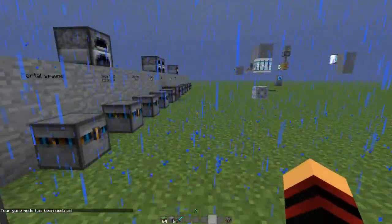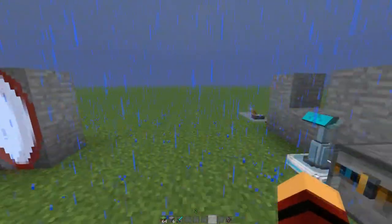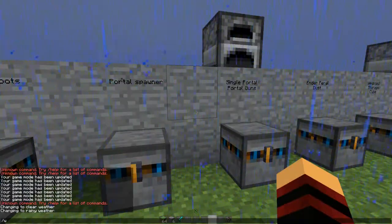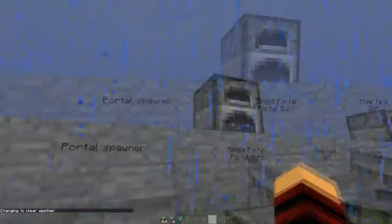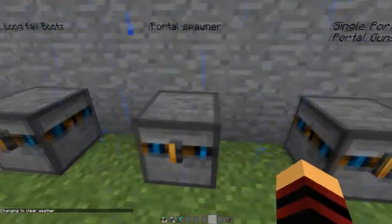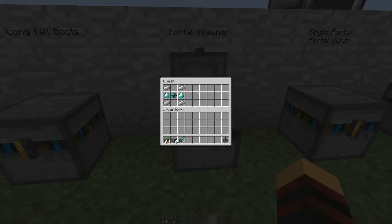So now we have the portal spawner. If you get four iron ingots, an ender pearl, and two diamonds, you're going to get the portal spawner.